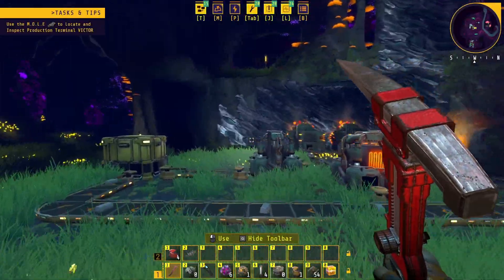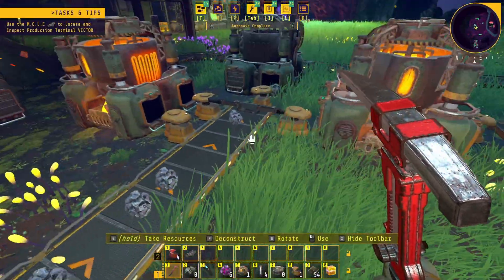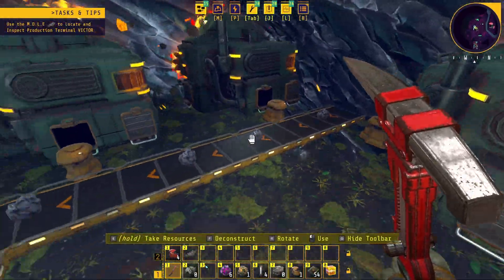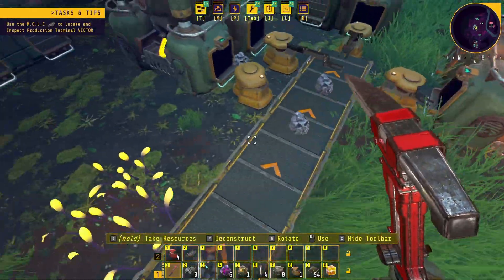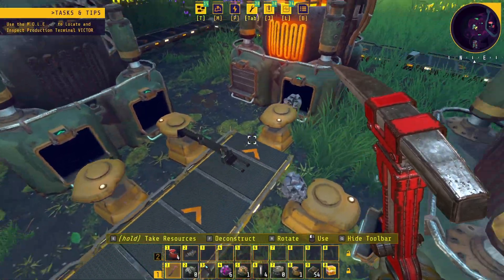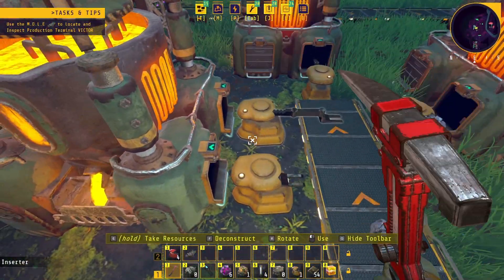Over here we've got the iron, and I've done this on a bit of a grander scale - it's a three-to-one setup. I've got three units feeding onto the one conveyor, and then the first smelter takes at one point, the second at another point, and the last one at the end. Actually this one here is redundant, I'll take that one off.